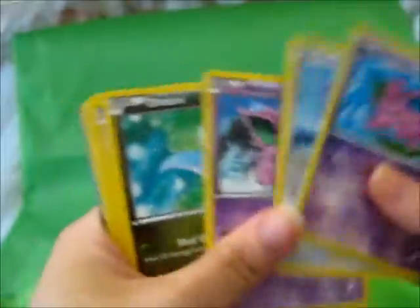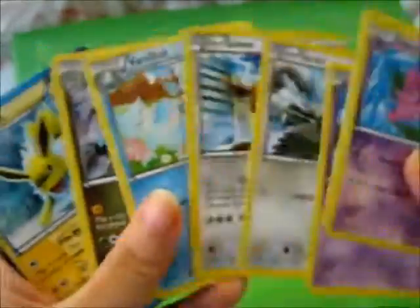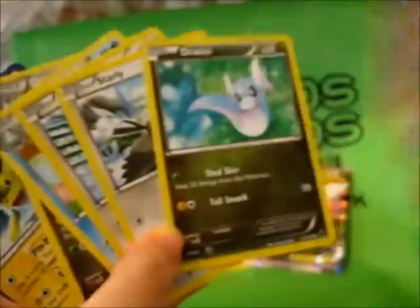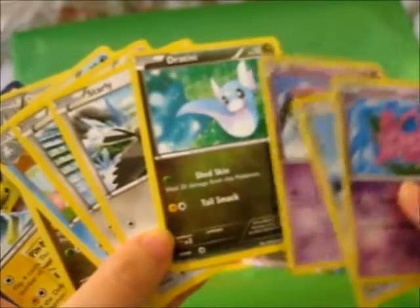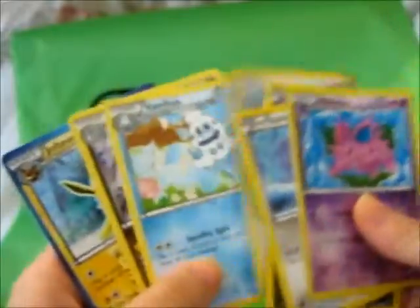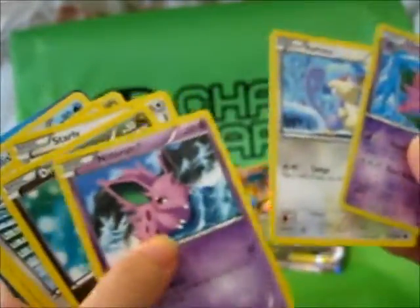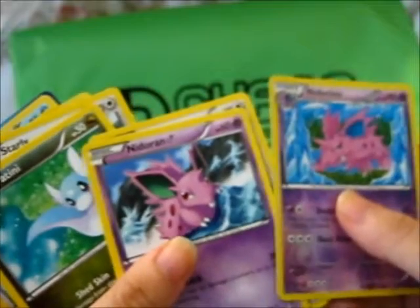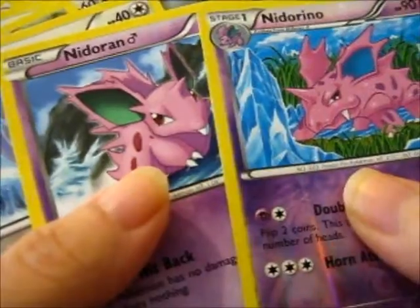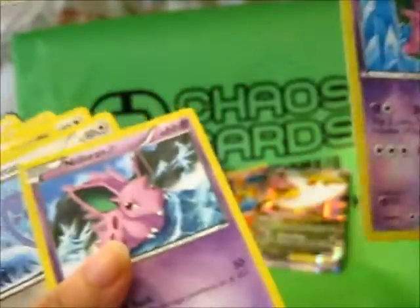All in all, it's a pretty great pull here, because I actually don't have most of these. I have a different version of a couple of them, but since I've never actually pulled from Plasma Freeze, I don't really have any of these — which is great. And look, that Dragonair is actually the evolved form of the Dratini we got, so that's handy.